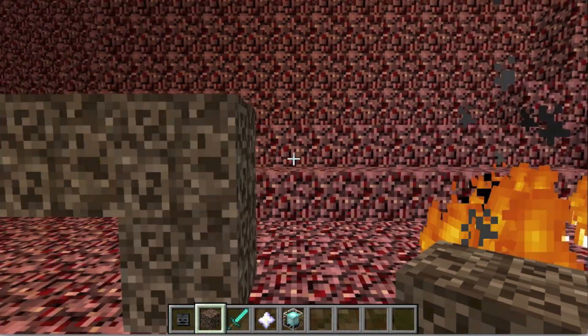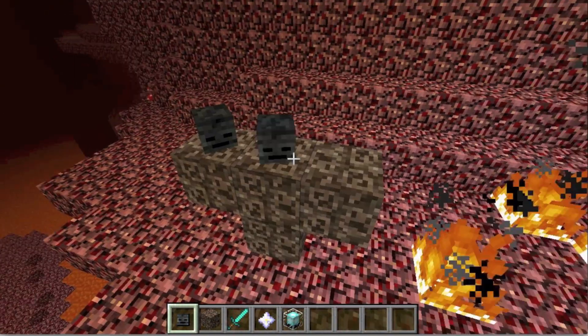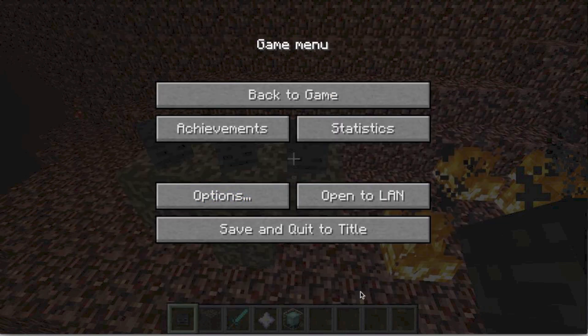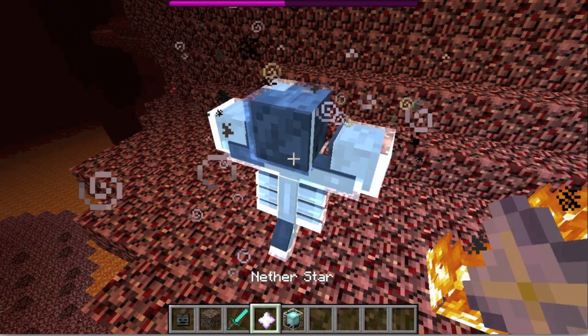You make it like you would an iron golem — two in the middle and one at each side. You get the wither skeleton heads from killing wither skeletons, which can be found near fortresses. They are a new mob we're expecting to get in TU14, as they are a necessity for making the Wither Boss.